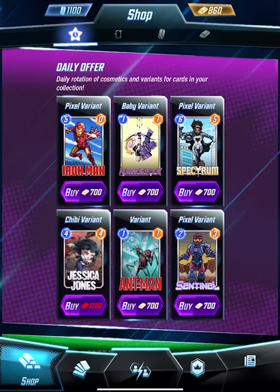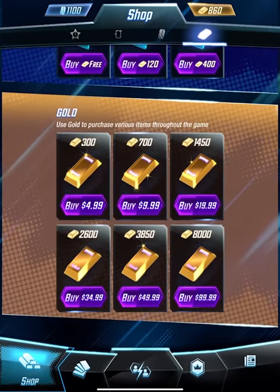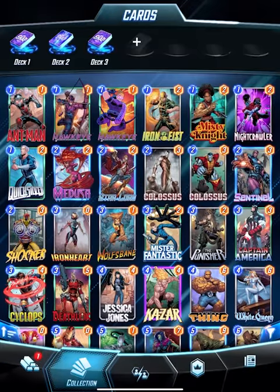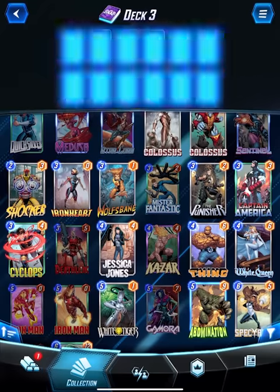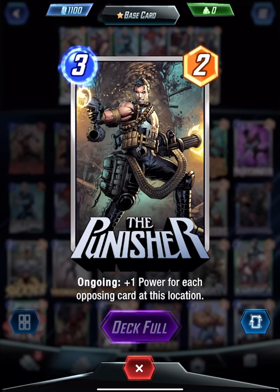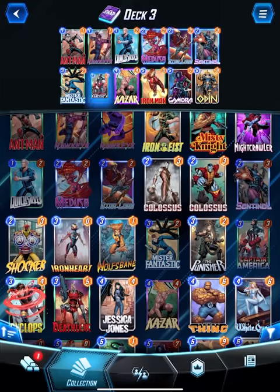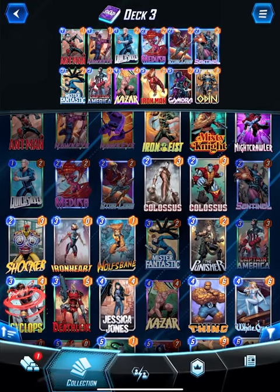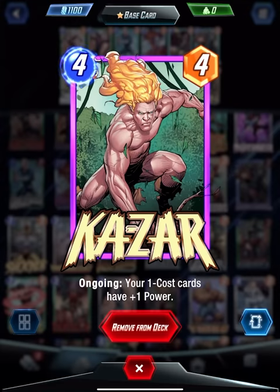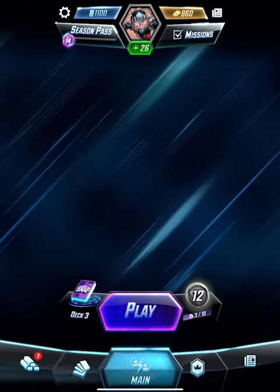Something's lit up here and I don't know what to do with it. We got White Queen, which is a four-six. In deck three, I don't want Death Lock honestly. Are there any other threes? Punisher: plus one for each opposing card. I think I'm going to put Captain America back in. The fours - Kazar is really the only four I have. I think I'm happy with this deck, let's play.